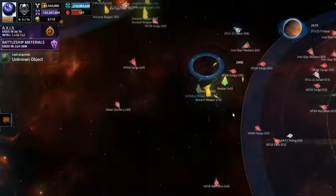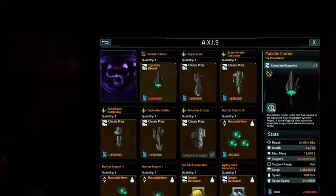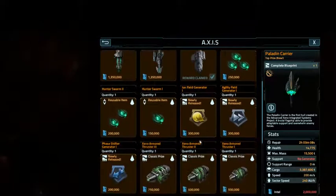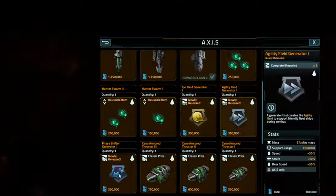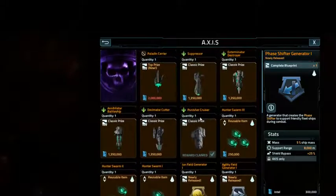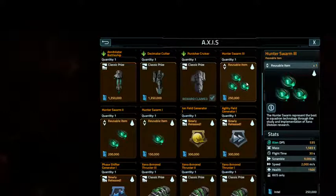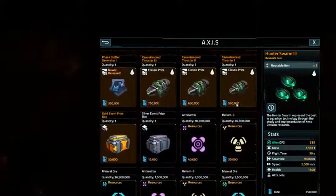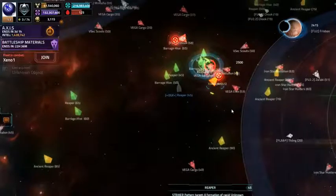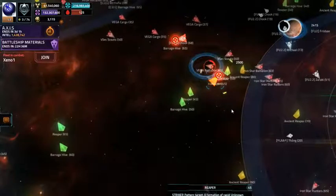The Paladin Carrier — I'm getting lucky finding Reaper 45s, so that's good. It's really super cool, top-of-the-line Axis tech. But what I also need is one of three modules that are 300,000 points each, and after I've got that for 2.3 million, I'll need six Hunter Swarm 3s for another 1.5 million points. At my current pace just doing trash mobs, I'll have maybe six million points, and what I really need is 3.8 million.